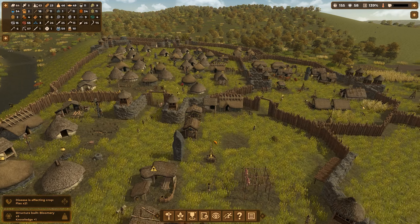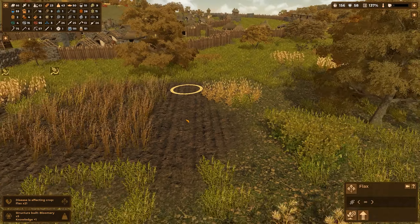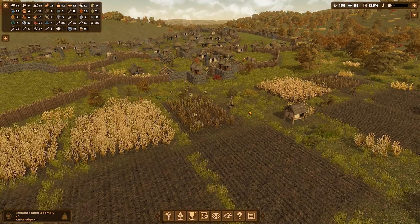Disease affecting crop! We got disease affecting our crop of flax. We didn't even plant all the flax — look at this, we have this part of the field still empty. We only have seven bits of flax. That's not good.